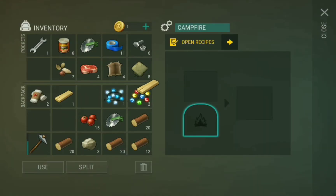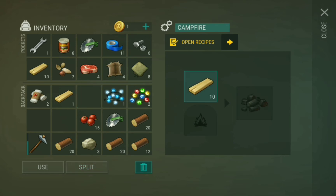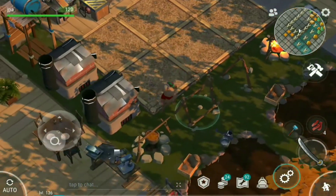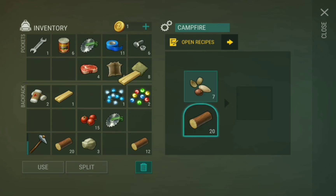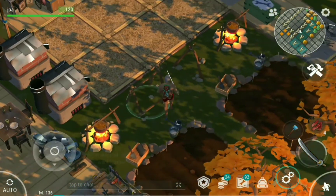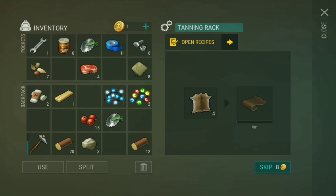The sewing table is pretty important — put all your plant fibers there to make patches. On your campfire, always put 10 logs and a stack of wood. That will make a stack of coal, which is pretty good. In your tanning rack with diesel and animal hide, you make leather for weapons, and with raw meat you get jerky.